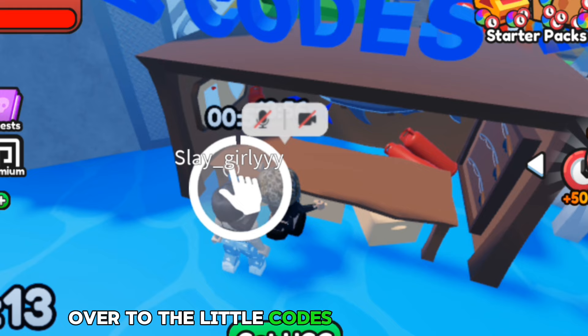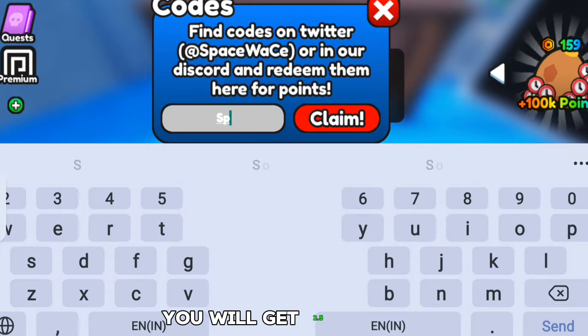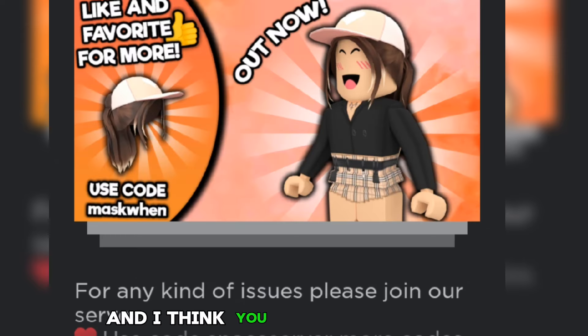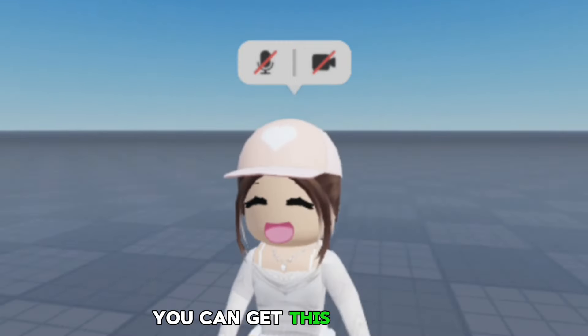Over in the codes area in the game, you want to put in the first code, which is 2K, and you will get 2.5K points. You can also do 5K for 5K points. And I think you can also do mask one, but I'm not sure, so do that as well. Once you have enough points, you can get this free hair.